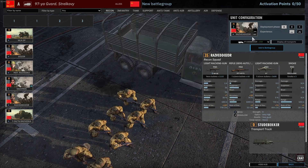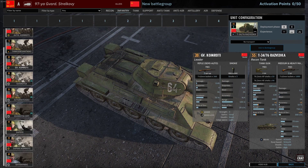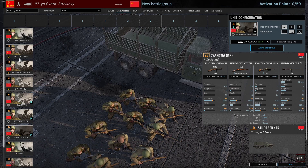35 points — a bit pricey. You got three in A, so maybe you take these. Infantry tab is pretty standard as well. You have Serniki and then Guardia, Guardia DP, as you would expect out of the Guardia division.